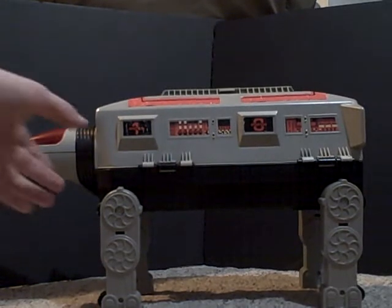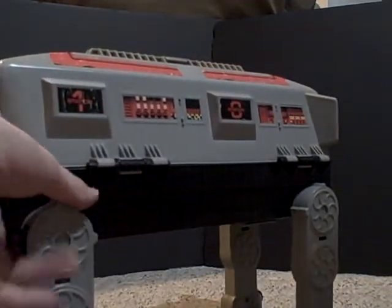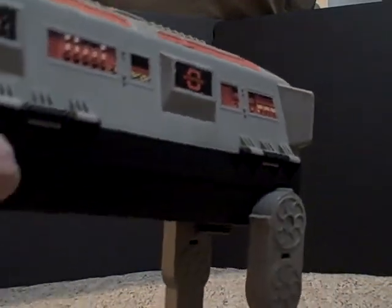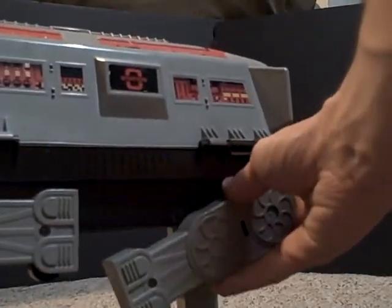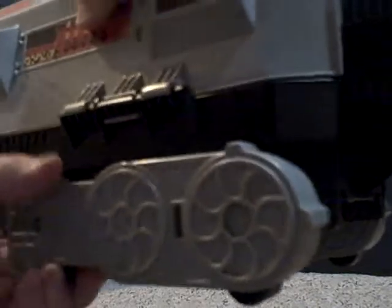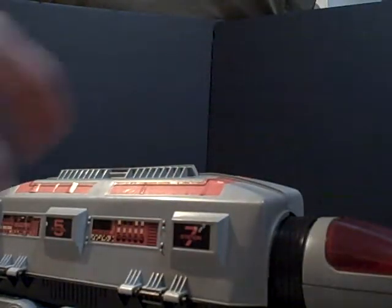Here we have it in its walker mode. We can get this into shuttle mode by just folding the legs. Mine are a little stiff — I have to pull these down just a little to disengage the lock, because there's a tab on each leg and a little slot that clips into place. And there we have shuttle mode.